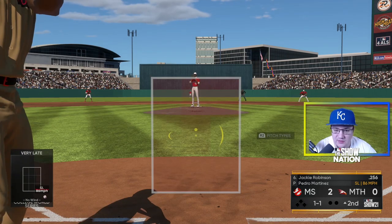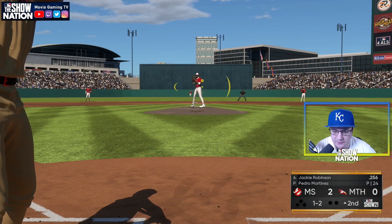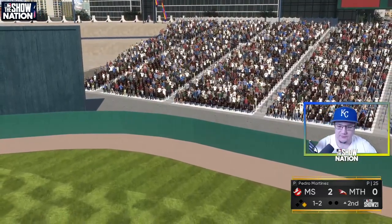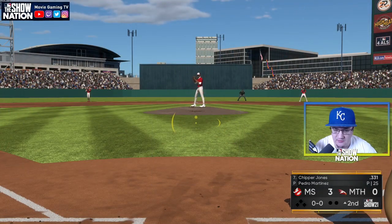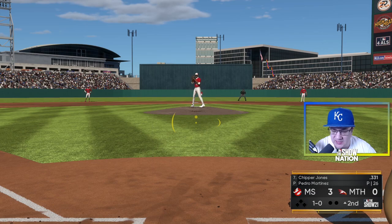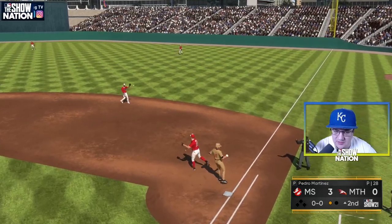This is actually the first time I've seen this Pedro Martinez card — I never really see him. He reminds me so much of that Quinn Priester card. Fergie's got a little bit of this motion too. High and inside fastball — Jackie takes that out for a home run! Three runs quickly. I love this stadium — I don't know who made it but it's one of the better, more chill stadiums I've seen.